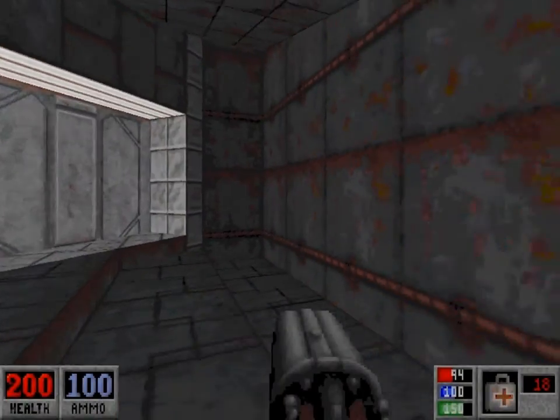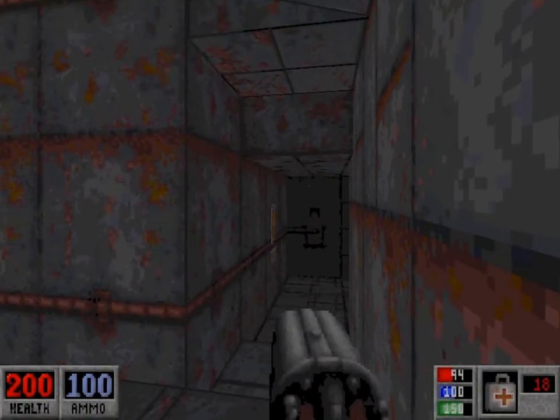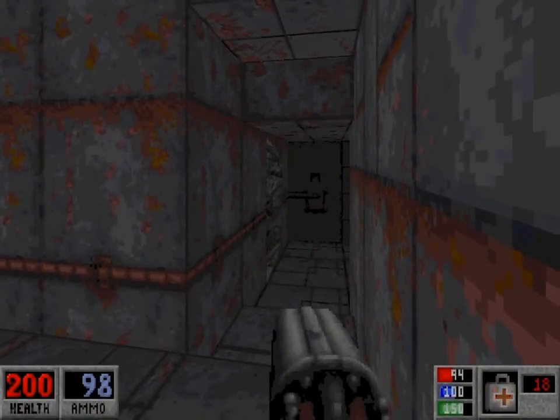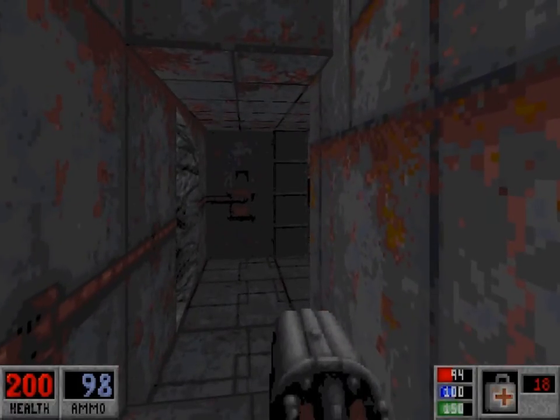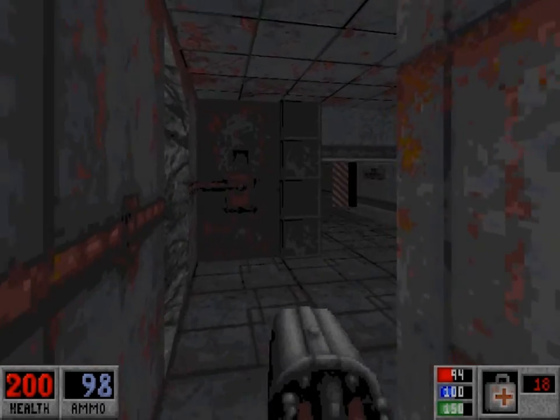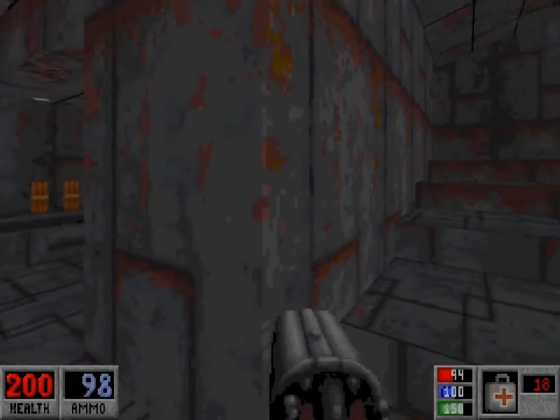There's the door that we came through. You can blow up a fire hydrant just for the hell of it — I like to get it out of the way so it doesn't hurt me. We have a cultist around the corner, and we'll spook one of the Hellhounds. There'll be a second one after that as well, so we'll just take care of him.